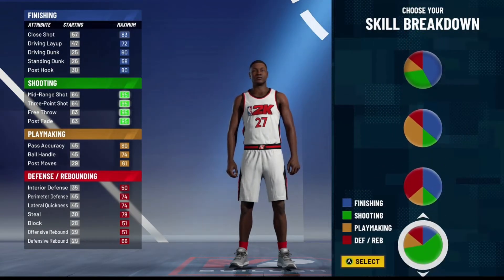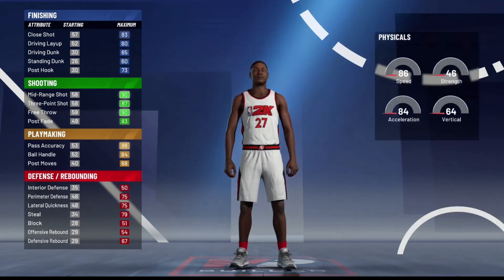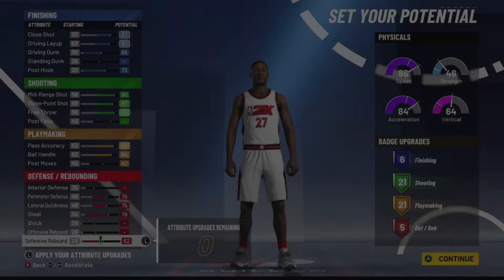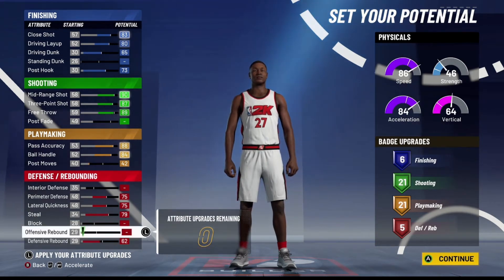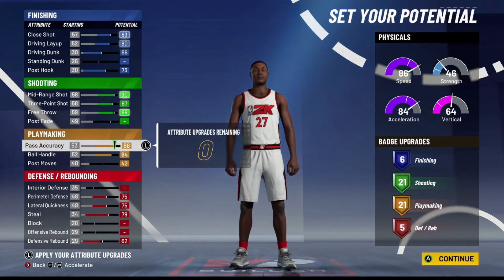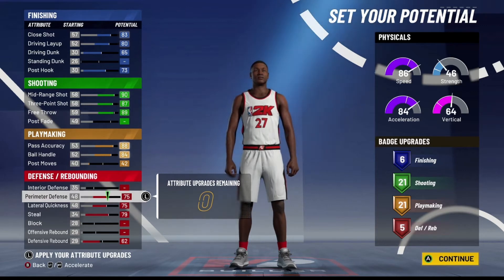For the pie chart we're going playmaking and sharp shooting. Jamal Murray is a really good shooter, a really good dribbler, and he can also finish around the rim, but he's not the greatest defender. For the physicals we're going with speed — generally whenever you make a guard build on 2K you want speed. This build resembles Jamal Murray extremely well: it gives you the ability to finish around the rim decently, shoot well off the dribble, and the playmaking badges allow you to speed boost. We'll bring the 84 up to an 86.